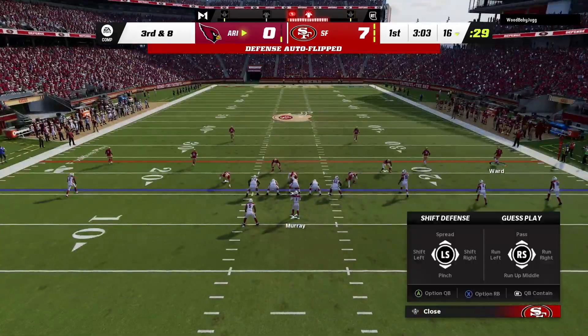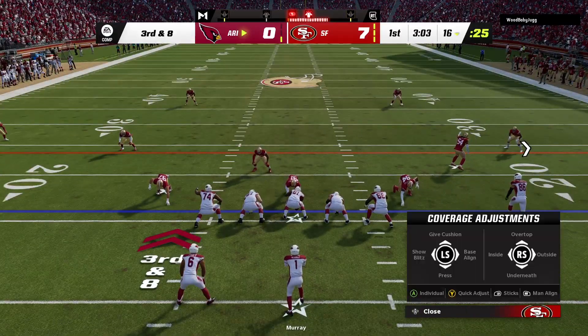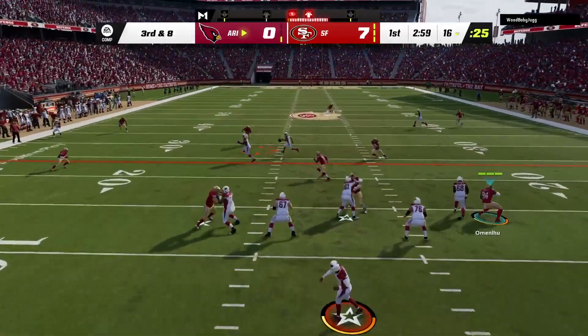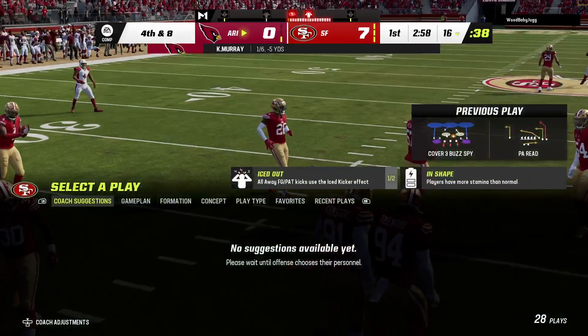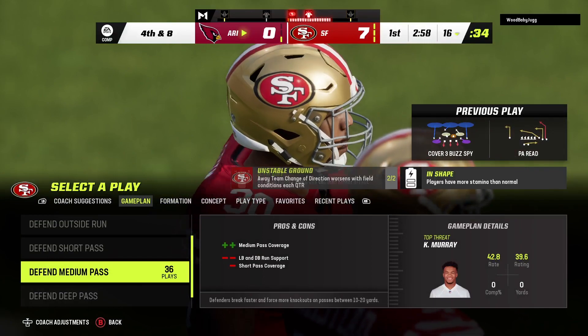The failure to connect on second down leaves them staring at a third and eight. They'll fake it to Connor, now Murray — and that ball incomplete, nearly intercepted. Took a chance with that one. It'll lead to a fourth down.